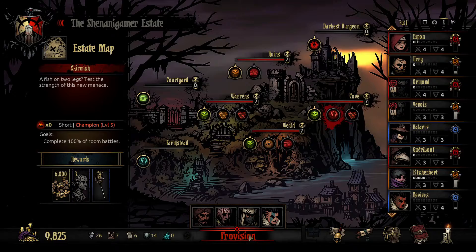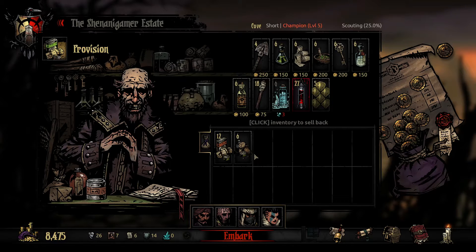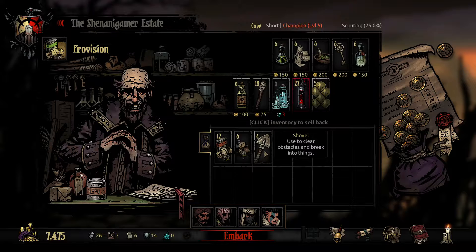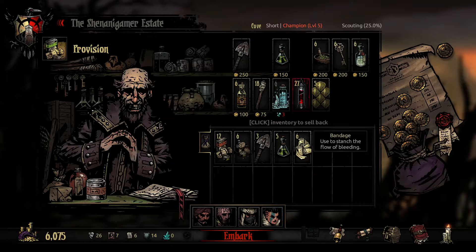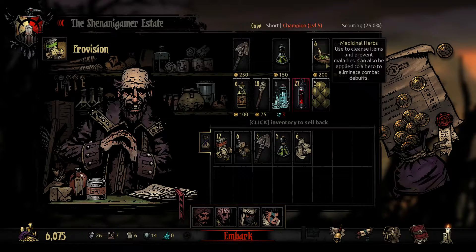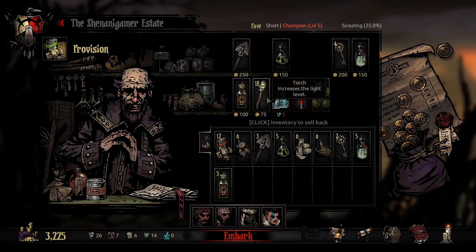Let's get back in here, make sure we're on the right quest, and go to provision. We'll get what we typically take: a full stack of food, three shovels, five anti-venoms, six bandages — because they like to bleed in the Cove — all six medicinal herbs in case we run into curios that can get rid of negative quirks, two skeleton keys, five holy waters, five laudanum, two full stacks of torches. I believe we're good — let's go ahead and embark.